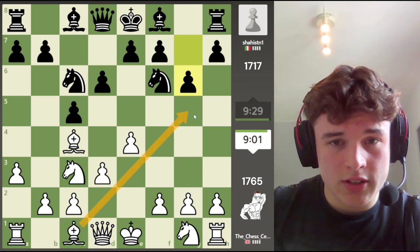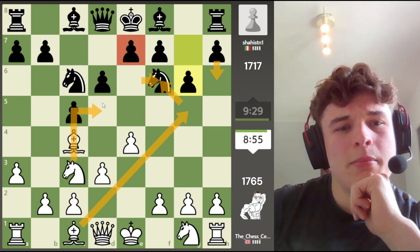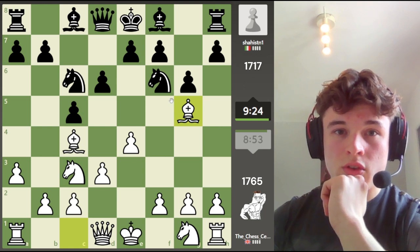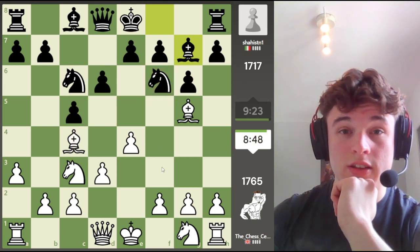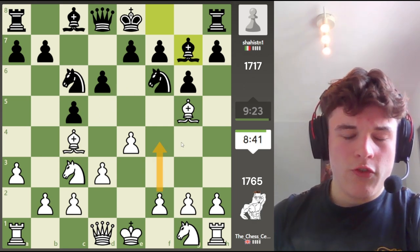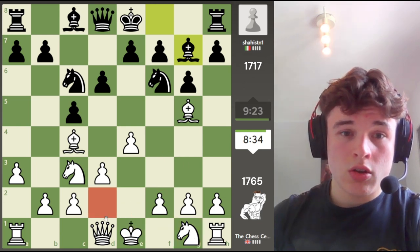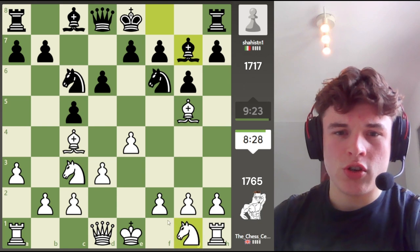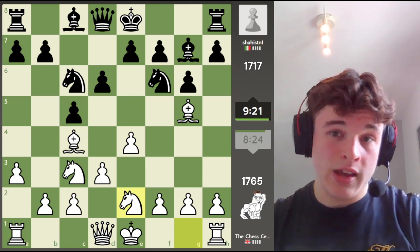Bishop G5 is tempting. H6 — we can actually take and then put a knight on D5. So Bishop G7 is kind of forced; I mean, he could play E6. We were actually threatening to take to make the D5 square very weak, so that E6 wouldn't be able to be played. F4 looks tempting here, but I kind of want to go Knight to E2 first. I'm not really looking to trade the bishops right now — I want to develop first, get my king safe.